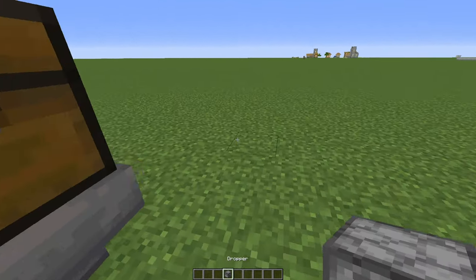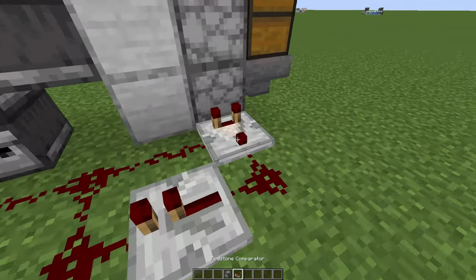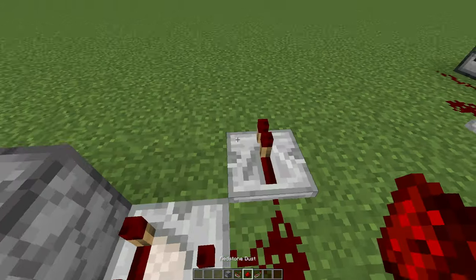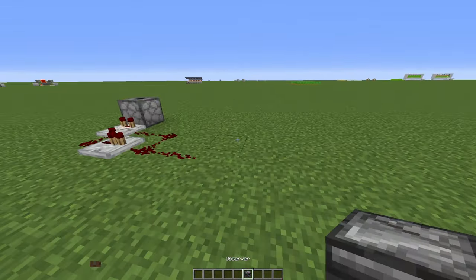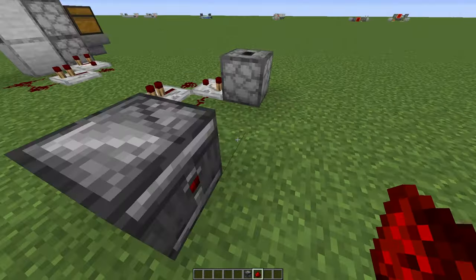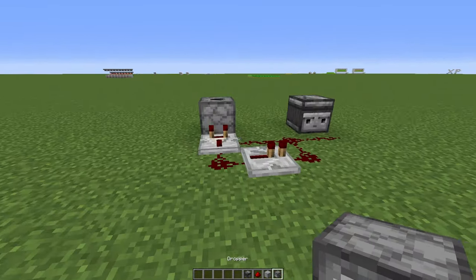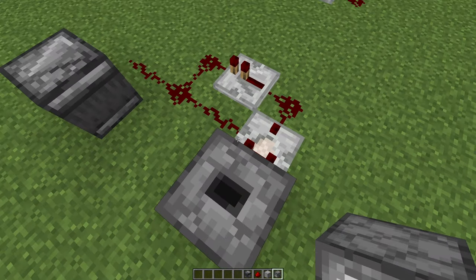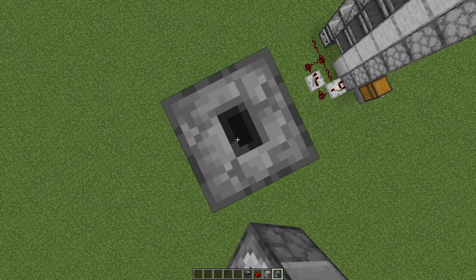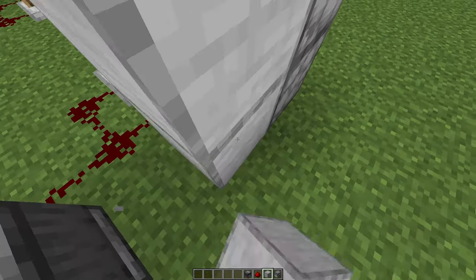Now let me show you how this works. First, take out a dropper and place it here. Then redstone comparator, redstone dust, and a repeater. Then an observer pointing into this redstone dust — let's move the redstone dust to the right spot. Then take out the droppers and go 9 more blocks up — 10 blocks counting from the first dropper. 1, 2, 3, 4, 5, 6, 7, 8, 9, and 10. Then take out the filling blocks the same way, all the way up.